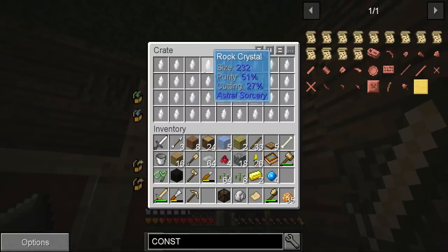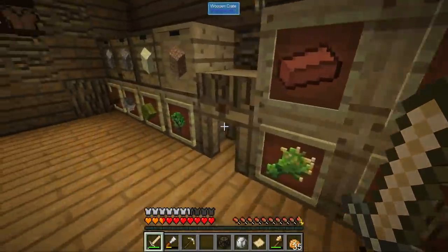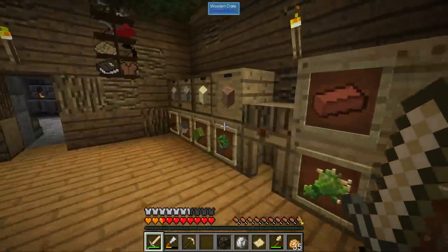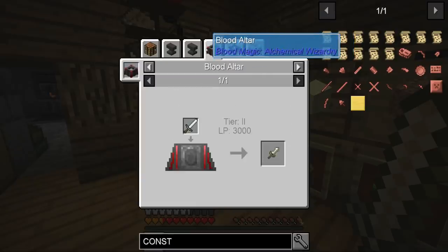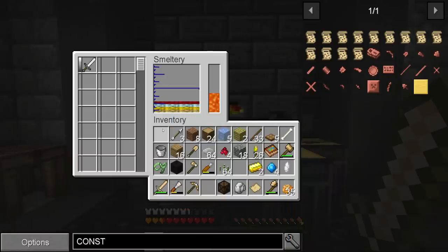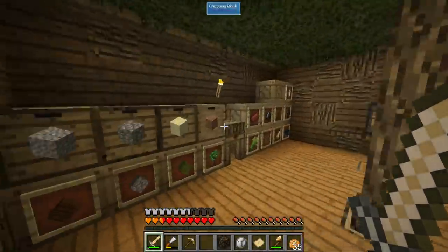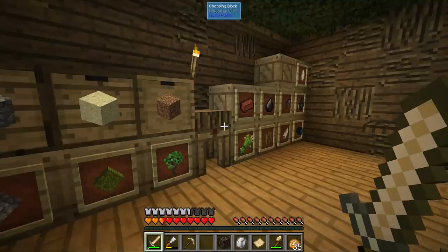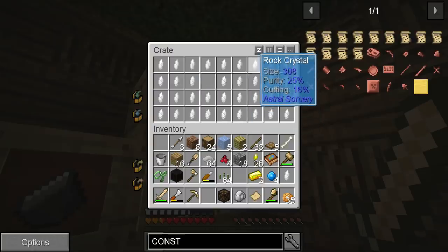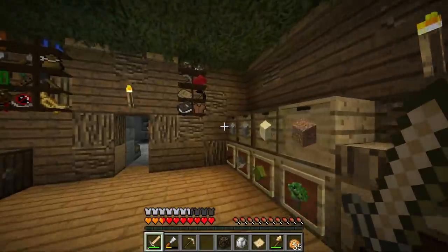As far as astral sorcery goes, that's not really important so far but it's going to be important later. Oh look at that — we've got a fully repaired iron sword! The rock crystals' properties like purity aren't super important until much later. It's a very cool feature though.